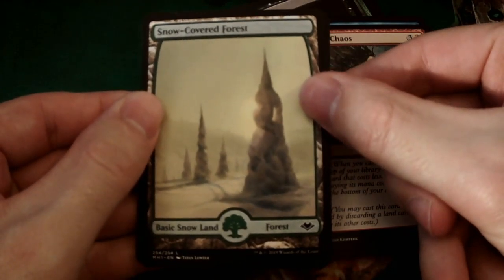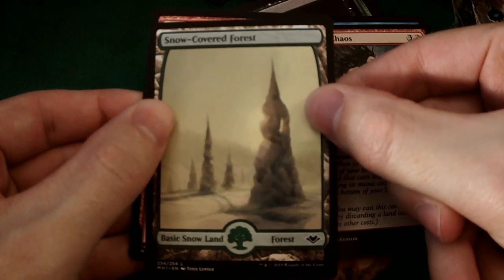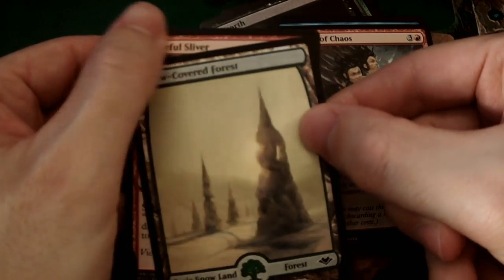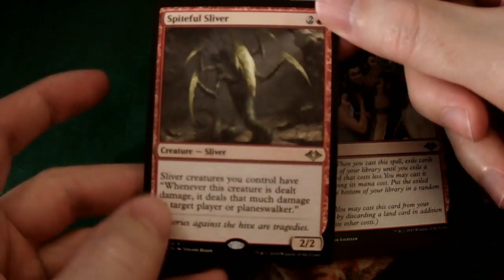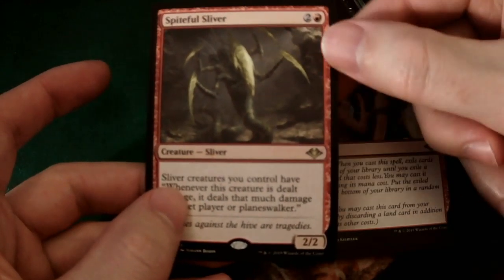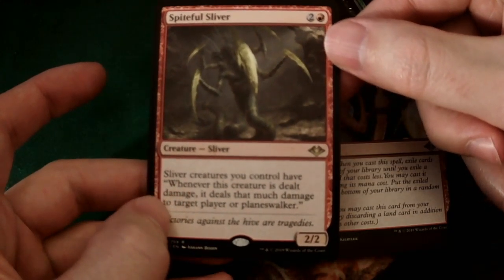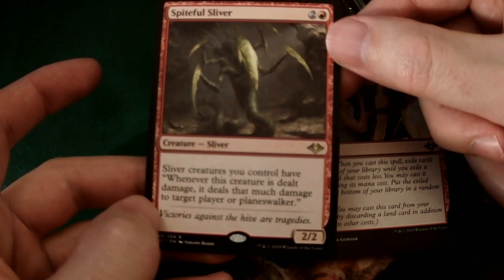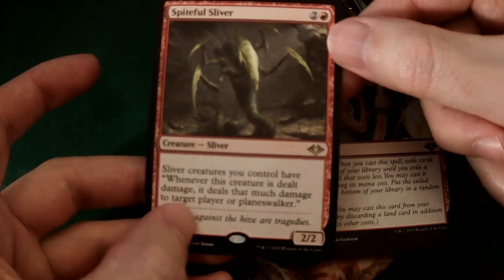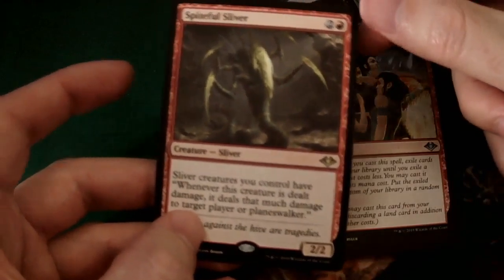Snow-Covered Forest is the land. And our rare — hey, it's a Sliver! Spiteful Sliver. So we haven't seen too many rare slivers yet on stream. Sliver creatures you control — and whenever this creature is dealt damage, it deals that much damage to target player or planeswalker. That really buffs up the slivers a lot. That's a great Sliver.